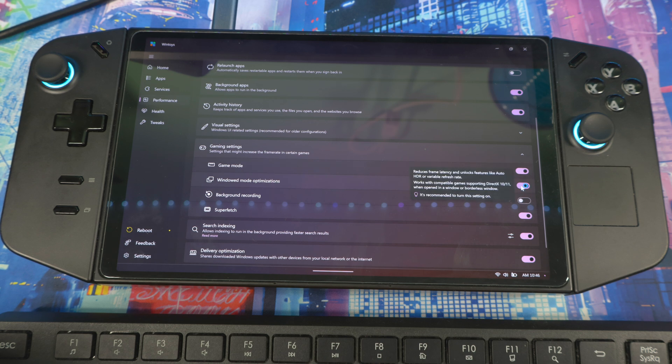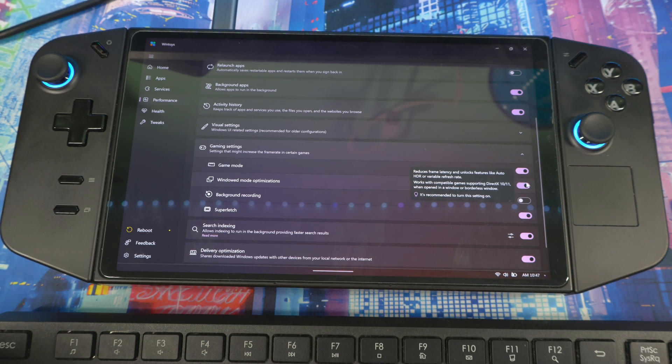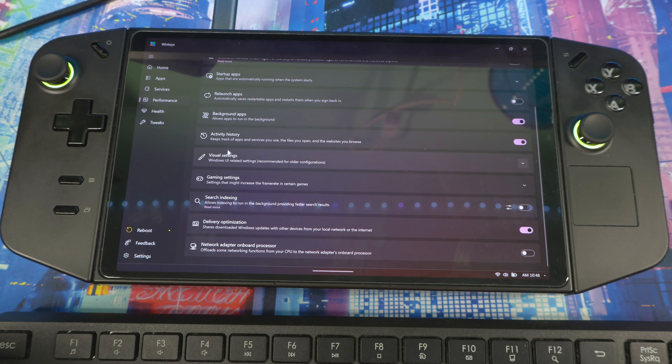Windows Mode Optimization reduces latency and unlocks features like Auto HDR and available refresh rates — it works with compatible games supporting DirectX 10 or 11 in windowed or borderless windowed mode, so keep that on. Superfetch preloads frequently used apps and files into RAM; you can leave it off since it's mainly preloading applications. Search Indexing and Delivery Optimization can both be turned off as well.